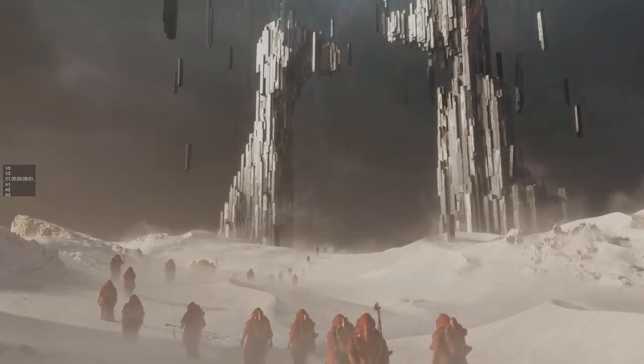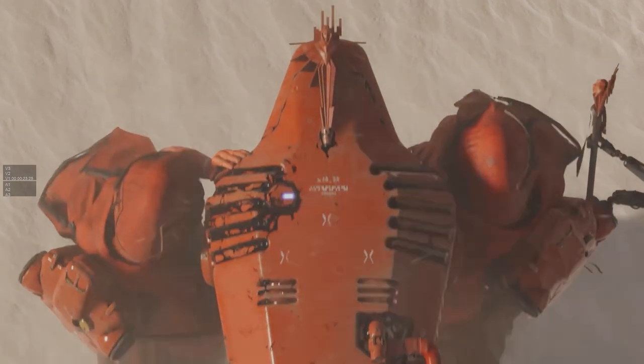Amelie in Death Stranding 1 was an extinction entity. Throughout time there are these extinction entities that line up with extinction events on Earth, and the universe tries to collapse in on itself by creating them. Amelie was the sixth one, meant to bring about the last Stranding — the last extinction event to end existence once and for all. There were characters that revered Amelie, described as a terrorist group with Higgs at the head of it, but this seems like that taken to the next level — a full cult.